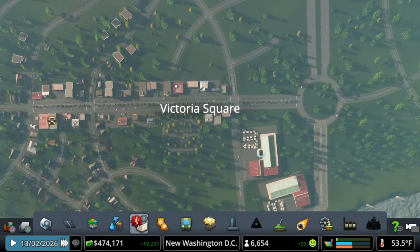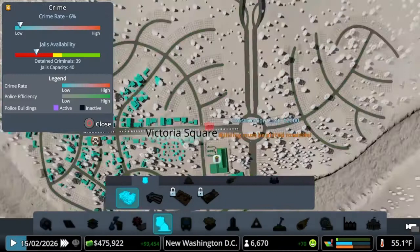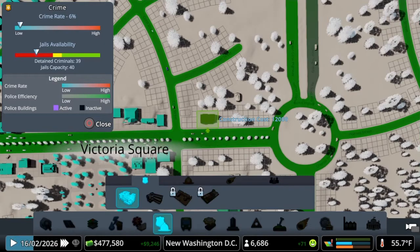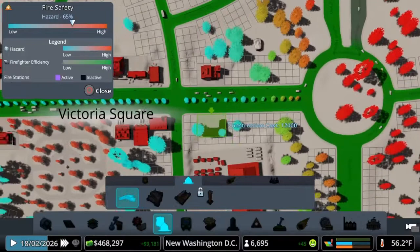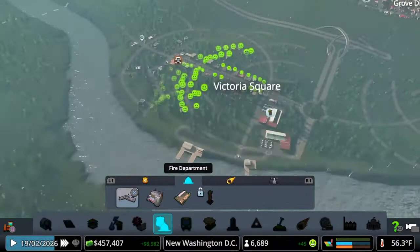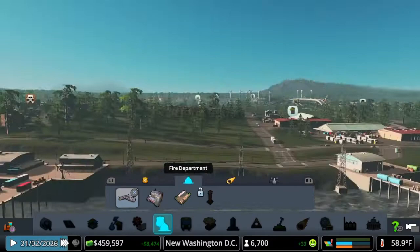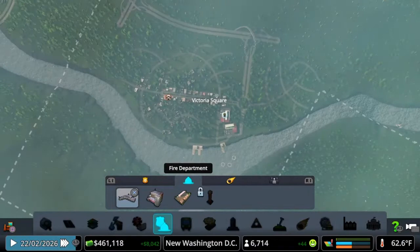We have some crime over here — let's divert our focus. We need to continue growing Victoria Square, so we're going to add a police station — not a police department or headquarters, just a police station. We'll also add a fire station. We already have a dead body over here, and we may want to add a separate cemetery near the fish market area.